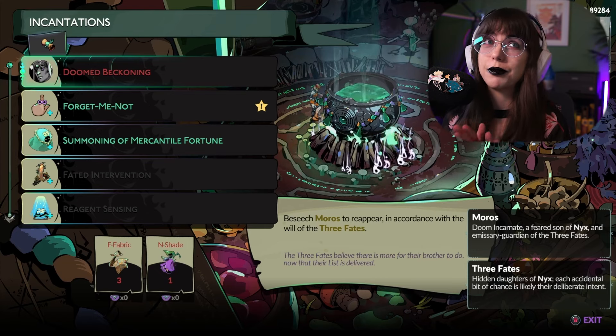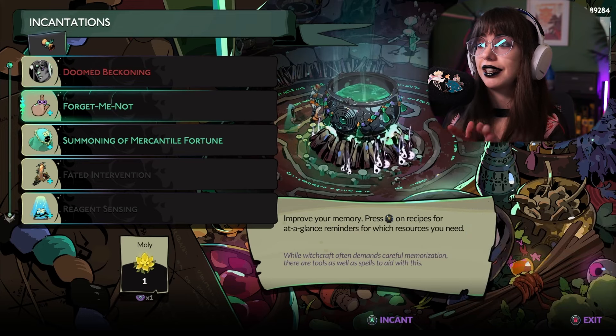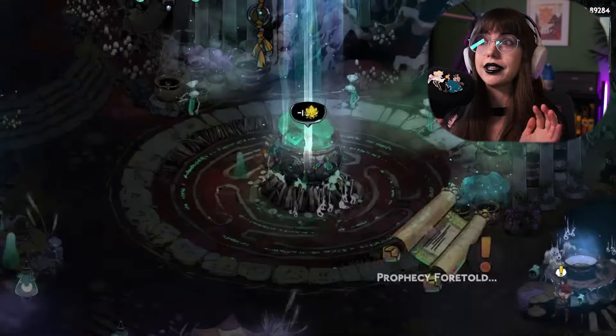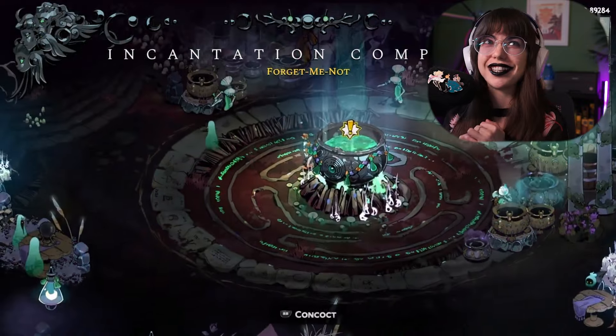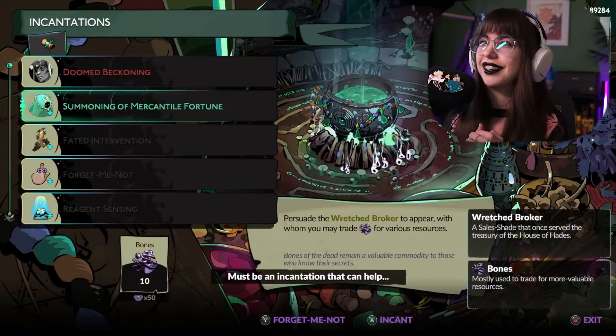It's something that would have been fantastic in Hades 1, and I'm really excited to see it in this game — I think it will be a huge benefit. There's also reagent sensing that will help you not miss things while you're on your run. It will basically ping whenever you're running around, and you can see the cool animation you get when you do one of these incantations. The artwork is always gorgeous in this game.